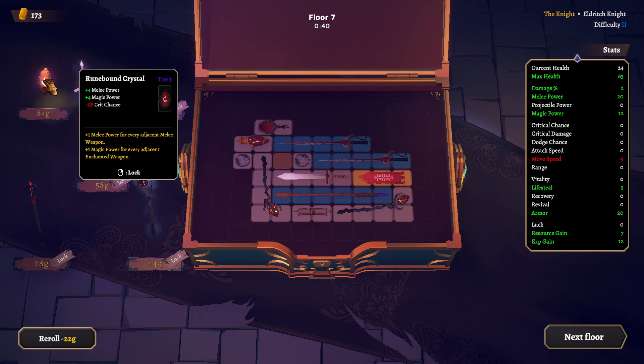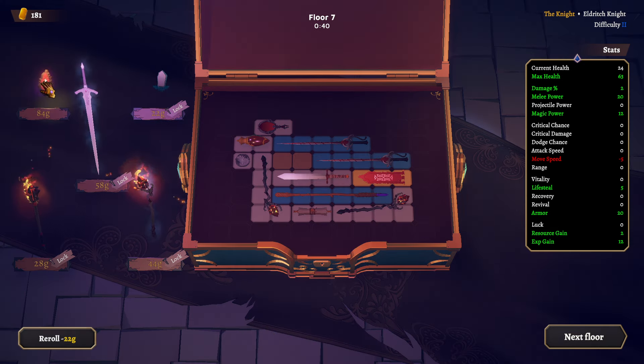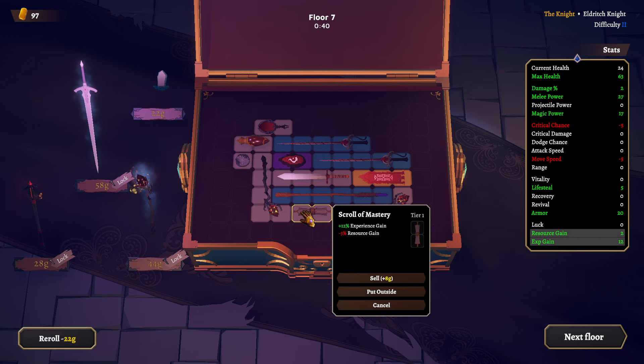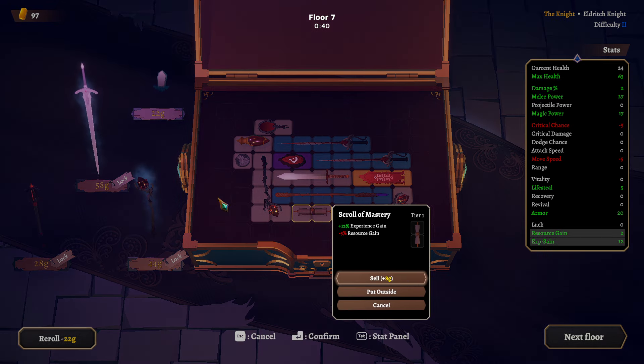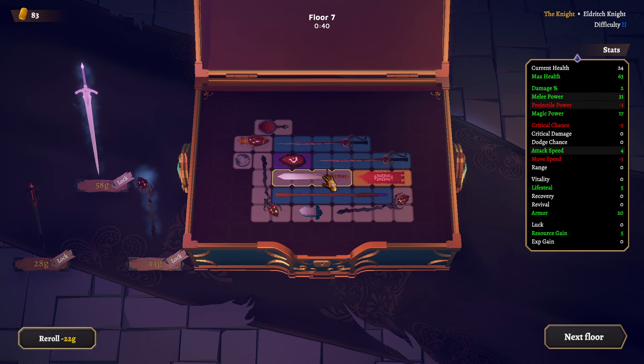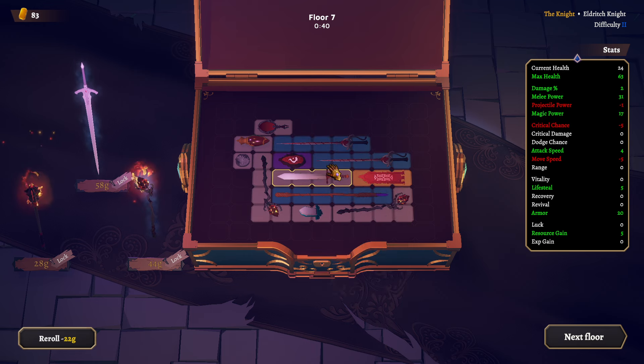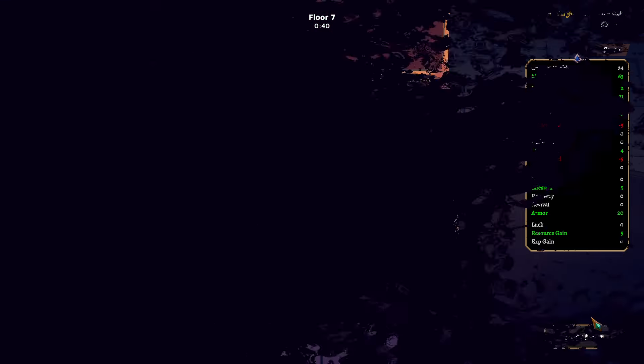Melee power, magic power. That one's good. Let's sell this, let's buy that. Unlock this — technically really good. It's technically even better like this. For each adjacent melee weapon and for each adjacent enchanted weapon — yeah, so that's plus 4 now. That's pretty dang good.